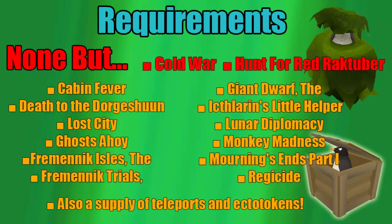It doesn't take long to get them done, and it's definitely worth it for the extra penguin points because the XP is so worth it. At the bottom I've also listed having a supply of teleports and extra ecto tokens. The reason for teleports is that you'll be teleporting around all 10 locations — 11 including the polar bear — to find these penguins, so you'll want teleports in your bank ready to use so you're not spending time going to the GE or walking there.